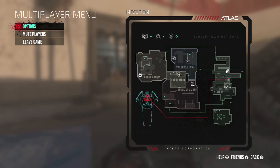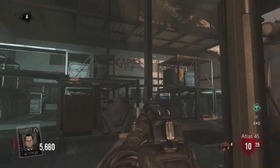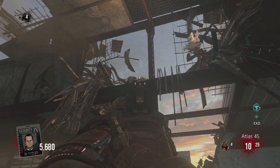All you have to do is go to the spawn where I'm going to go, make your way into this building, and you have to have an ExoZombies Infection. You get on top of these little things up here, you look and you see this golden pan.